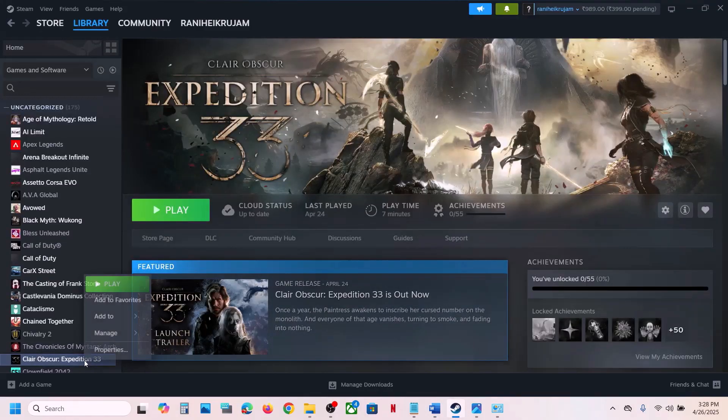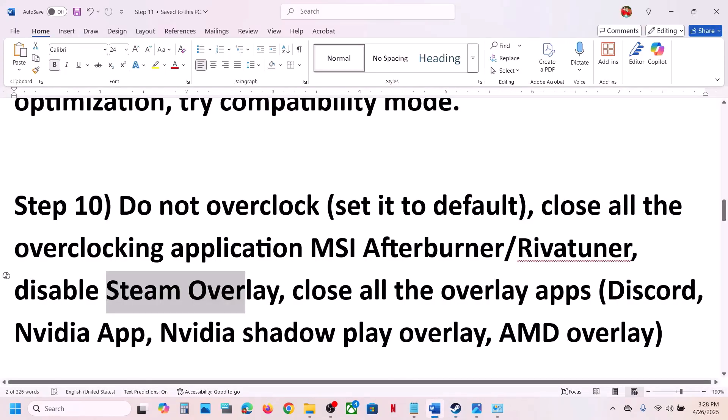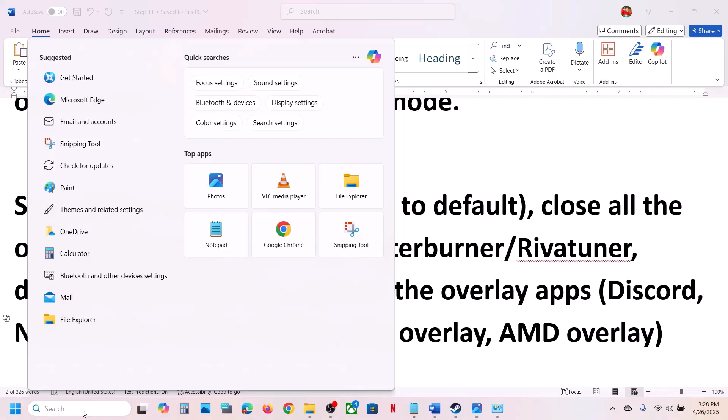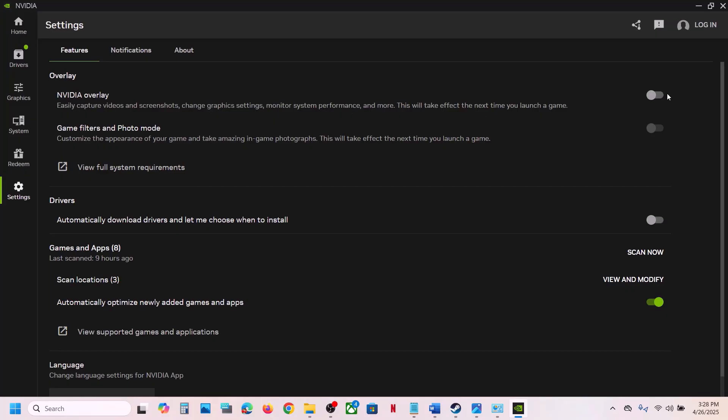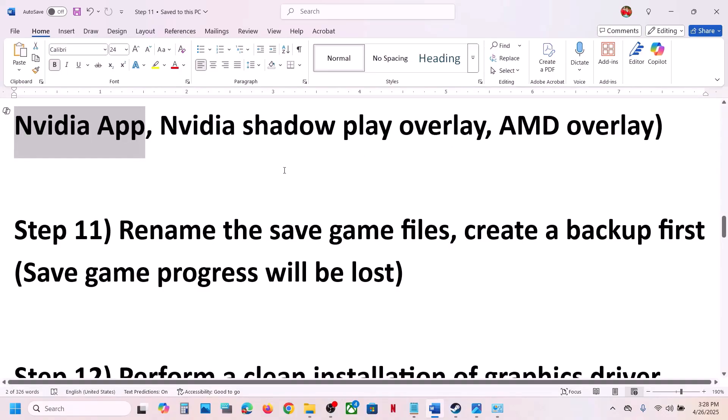Also disable Steam overlay: right-click the game, select Properties, go to the General tab, and turn off 'Enable the Steam overlay while in game'. For many users enabling it works, so try both. If you have Discord running, go to Discord settings and turn off overlay. If you have the Nvidia app running, open it, go to Settings, and turn off the overlay — try both on and off.